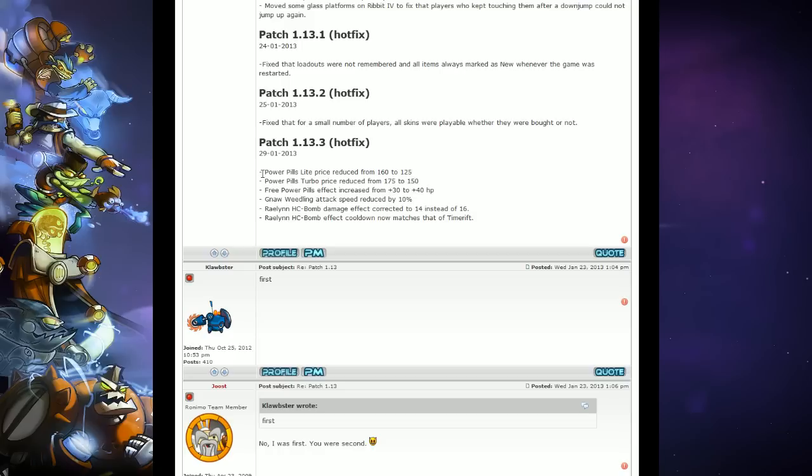So when you guys go in the game you are going to be aware of what the changes will be. First off, Powerpills Lite price reduced from $160 to $1.25, and Powerpills Turbo price reduced from $175 to $150.